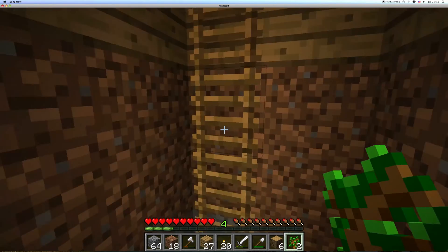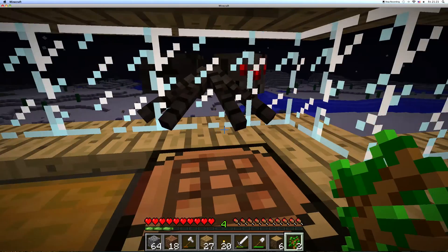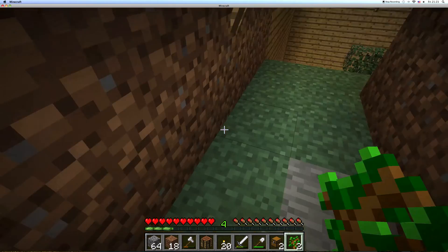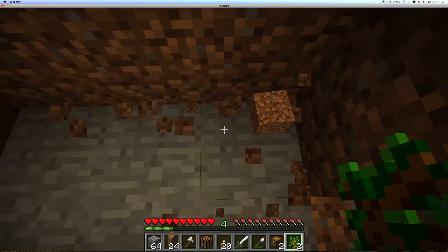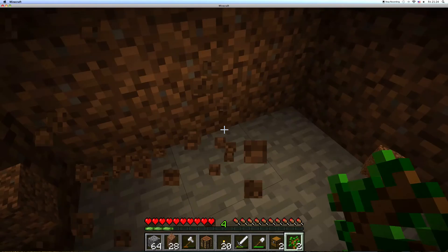I should actually put a chest and crafting table there. As you can see there's a spider right there — that's what they do at night, they camp out by my place. Let's make a big chest right here. There we go — we have the other area cleared out. Just maybe one more for the water here.